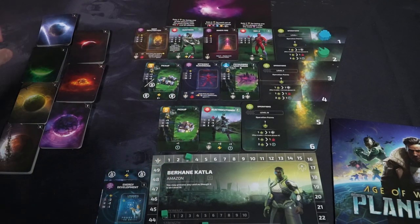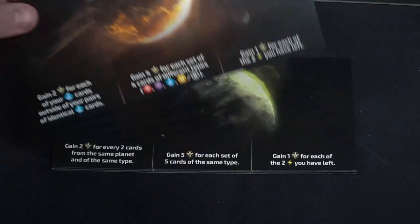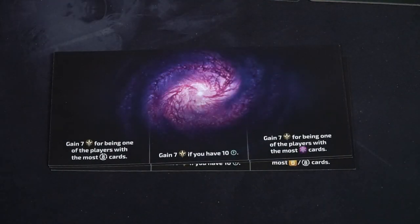You do this for each of the seven different planets. At the end of the seventh phase, you skip migration and simply check who has the most points. You look at the goal sheet and assign victory points accordingly — things like whoever has the most experience gains this many points, or whoever has the most pickups. Planets five, six, and seven have technology cards that give bonus victory points at the end of the game, which can push you just enough to secure victory. Whoever has the most points based on their board, cards, and anything else wins Planetfall.